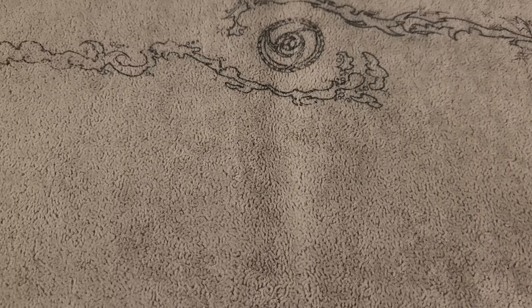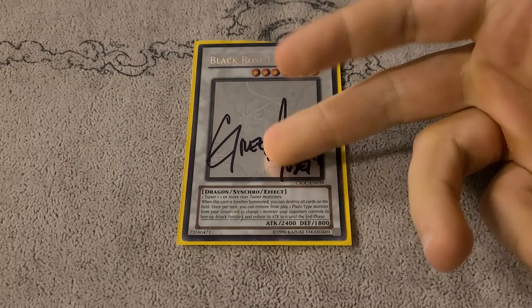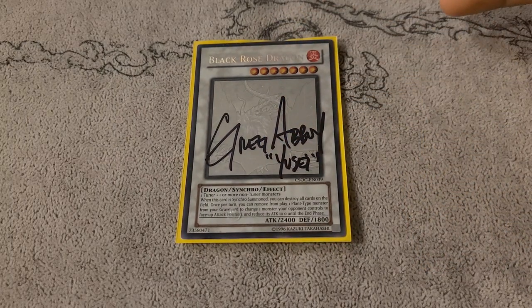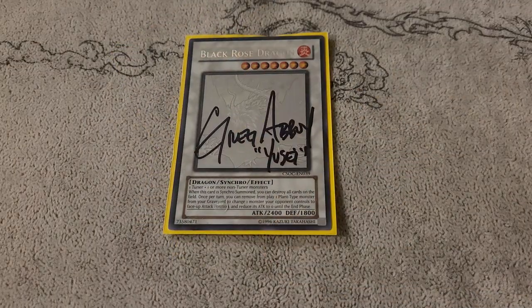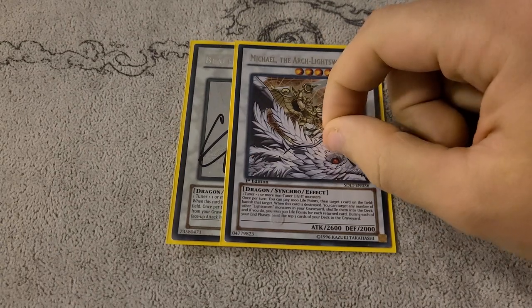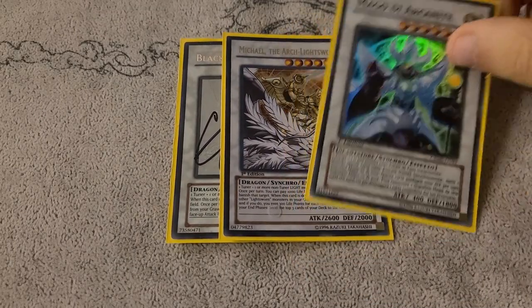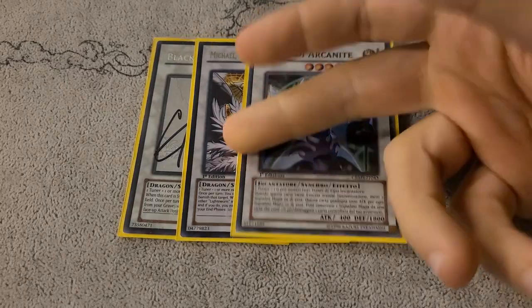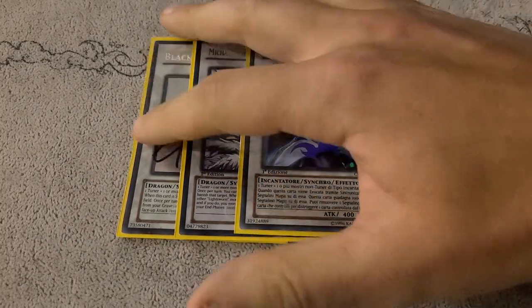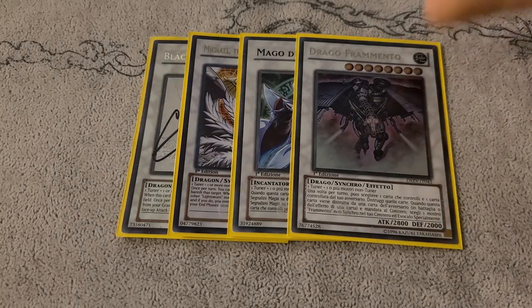Now on to the extra deck. We only play four Synchro Monsters; three of them are Level 7s and one Black Rose for obvious reasons. A lot of times you're basically going to go Lumina into Raiden, mill, then Black Rose — which becomes a dragon so you can banish it and something else for a Ruler, then drop your Judgment Dragons and go for game. One Michael as another name and another way to clear cards under Soul Charge. Same thing with Arcanite Magician — a way to pick off cards when you Soul Charge but don't want to Black Rose everything away, since that would lose everything you brought back. And then Scrap Dragon as the Level 8, again to clear cards when you've Soul Charged.